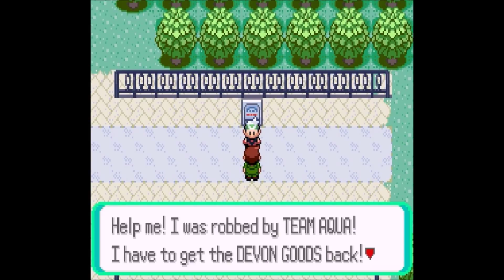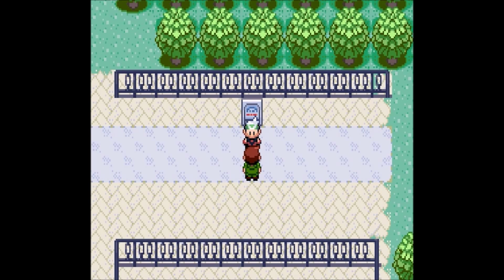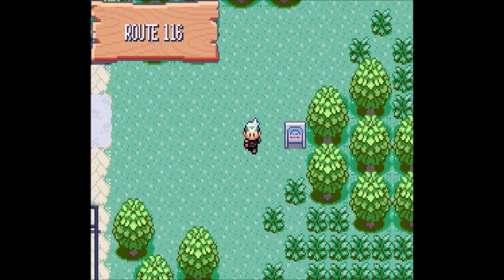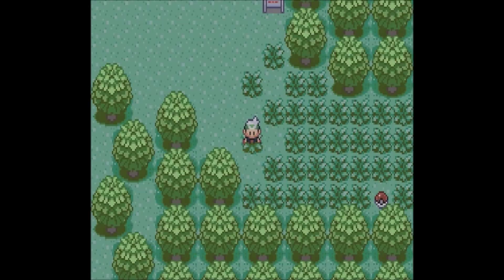Fantastic trainer, help me! I don't know where to — the woods, I mean. Help me. I was robbed by Team Aqua. I have to get the Devon Goods back. If I don't, I'm going to be in serious trouble. Okay, so this guy lost his stuff — some company property, I assume.